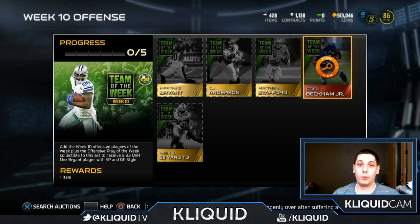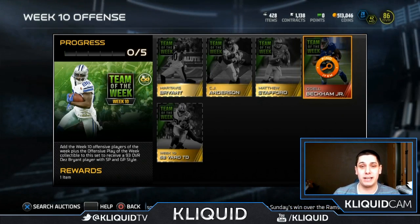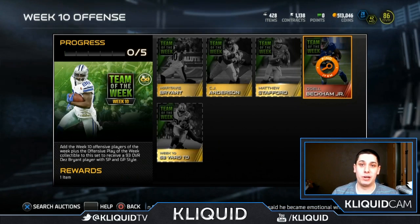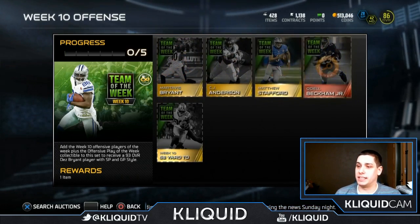That's a game changer. If you pull one of those, you can either decide to finish the set and go with your Dez Bryant or Pat Pete, or you could sell one of them and really flip around your entire team if you have kind of a budget squad right now, like a lot of us still do. Those are the four items that go in the offense set.